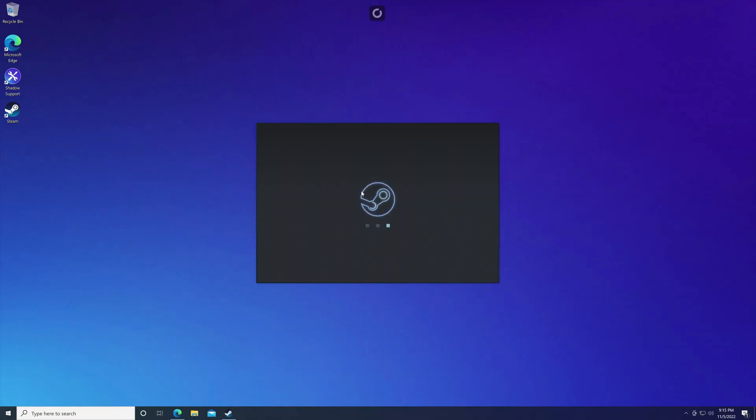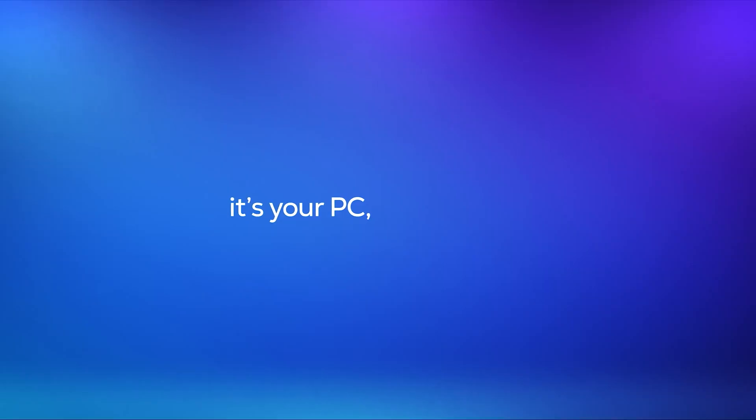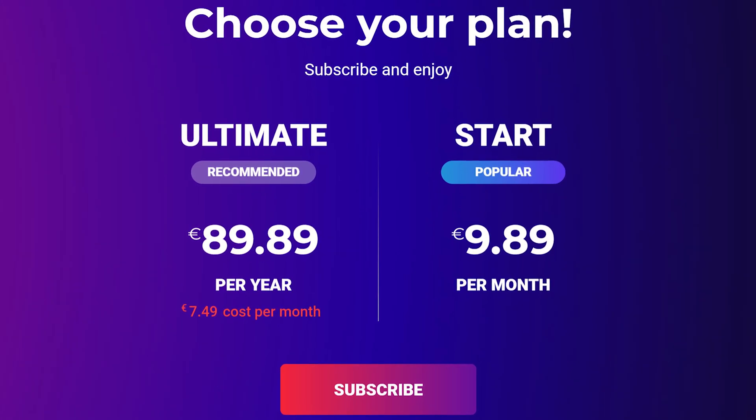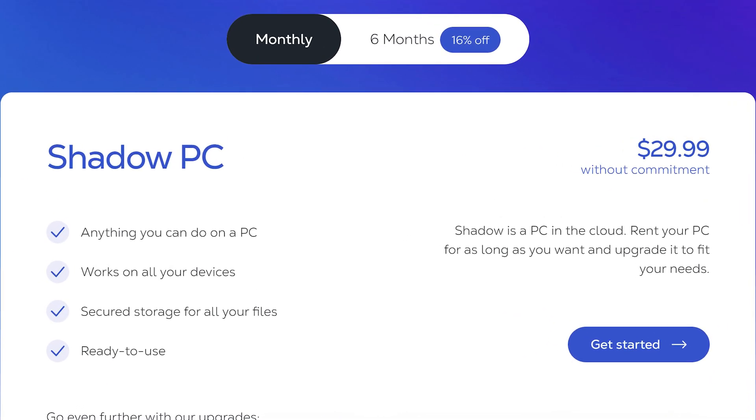With Shadow, you can install just about anything you want, including software that's not games. It is your very own fully-fledged Windows Cloud PC. There's also a significant difference in price: Boostroid has basically a $10 monthly charge, while the base Shadow Machine has a charge of $30 a month.